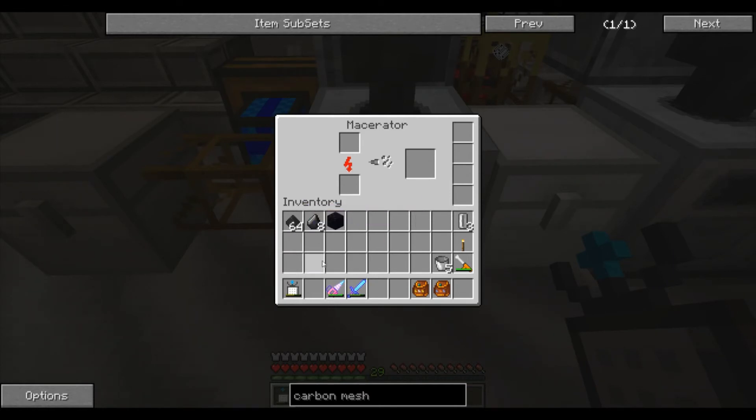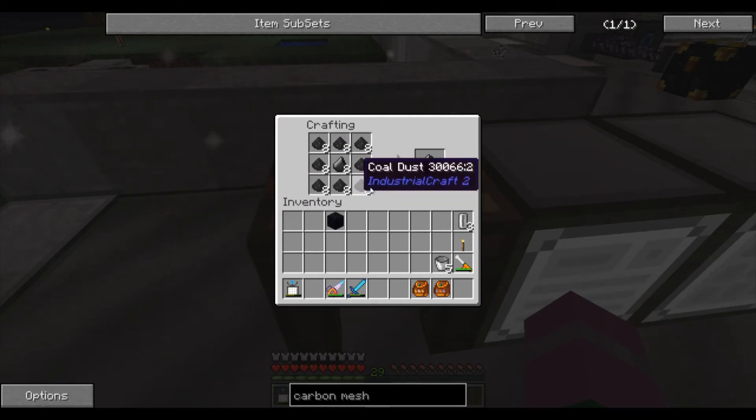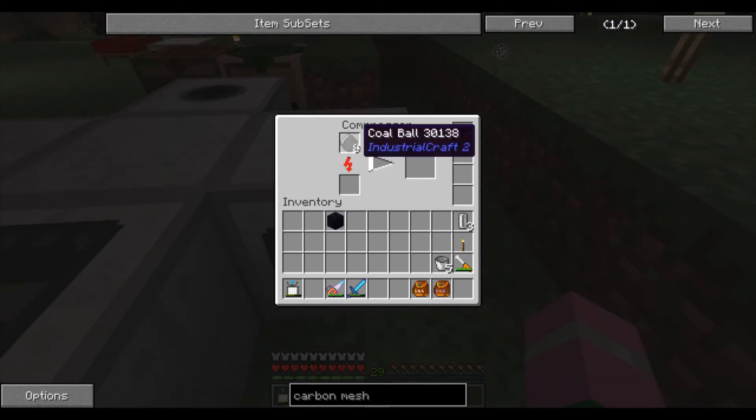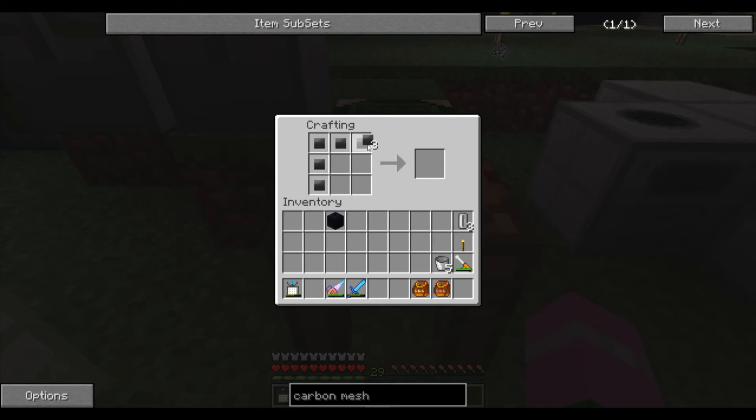Take your 64 coal dust and put it into a crafting grid with the 8 flint in the middle, and that's going to give you 8 coal balls. Put those 8 coal balls into a compressor and that's going to yield 8 compressed coal balls. Put the 8 compressed coal balls into a crafting grid with the obsidian in the middle.